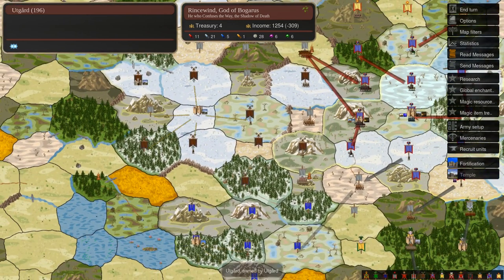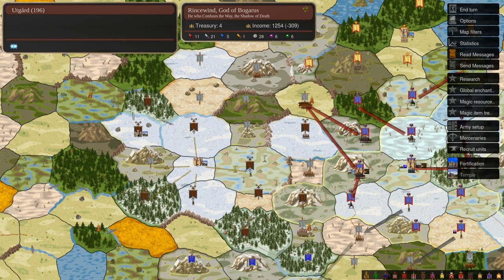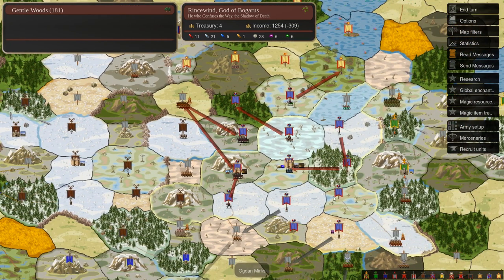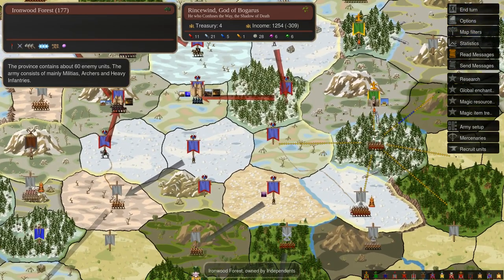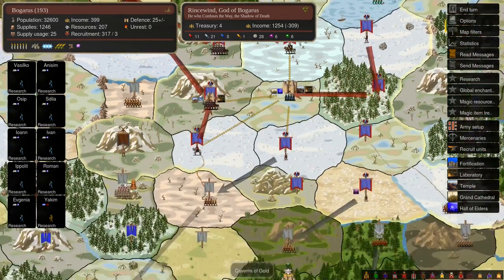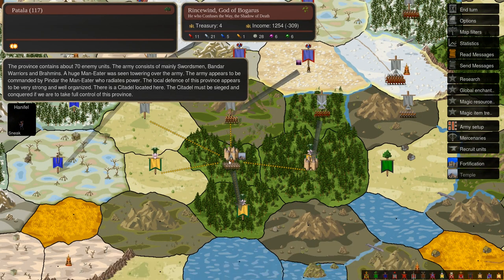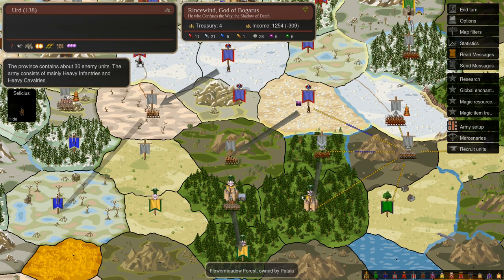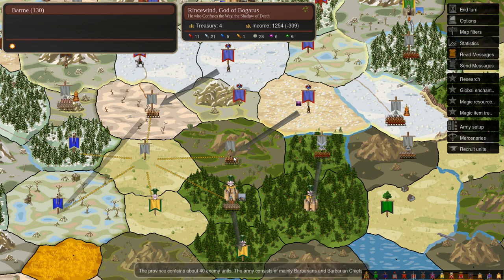Atlantis doing quite well. Utgard, I think, are a little bit back on an even keel. They still have a number of independent provinces that in their place I would have really tried to snap up. It's hard to snap up all those indie provinces. But what this basically means is I'm quite confident that I don't have to worry about Patala attacking me, and I'll continue to engage with them and try to make sure they're not going to attack me.